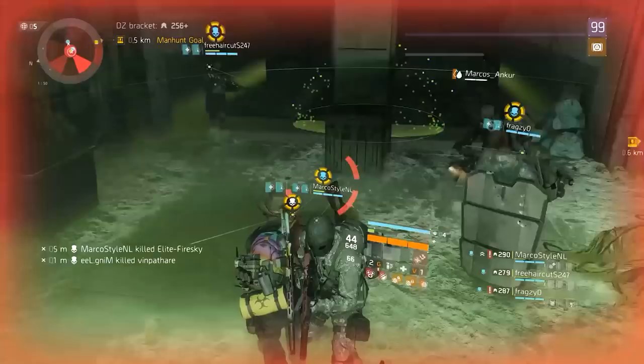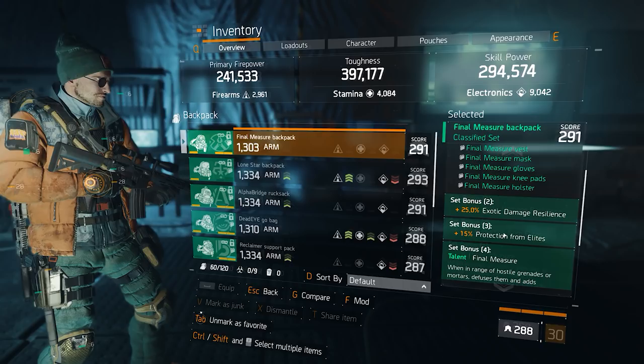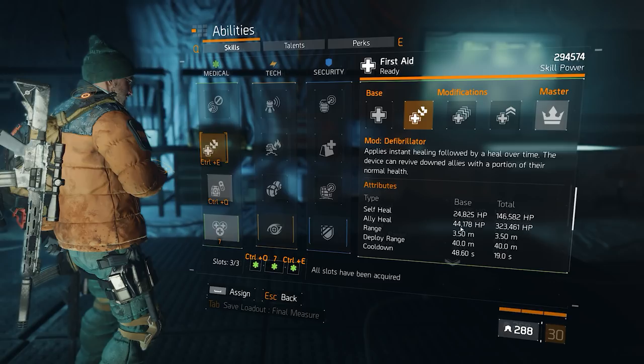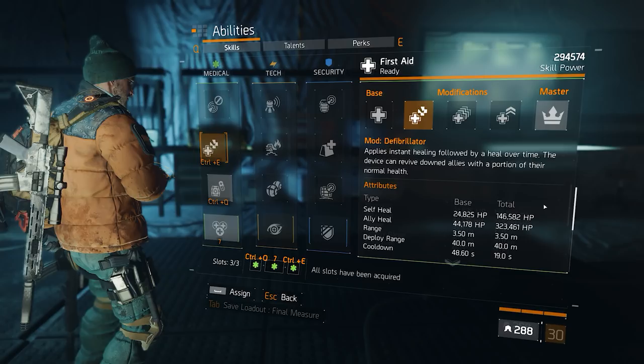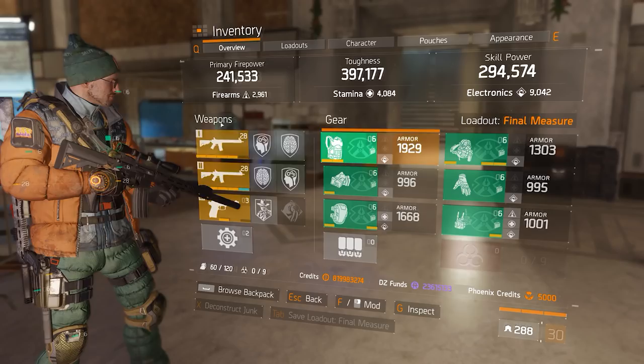Now because Final Measure doesn't have any attributes that boost either skill power or damage, it can be pretty difficult to figure out how to build it. I think that Final Measure works best as some sort of secondary healer hybrid that focuses very heavily on the first aid, much like the 1.6 Tactician healer did, which is how we have been running it pretty much since 1.7 went live.